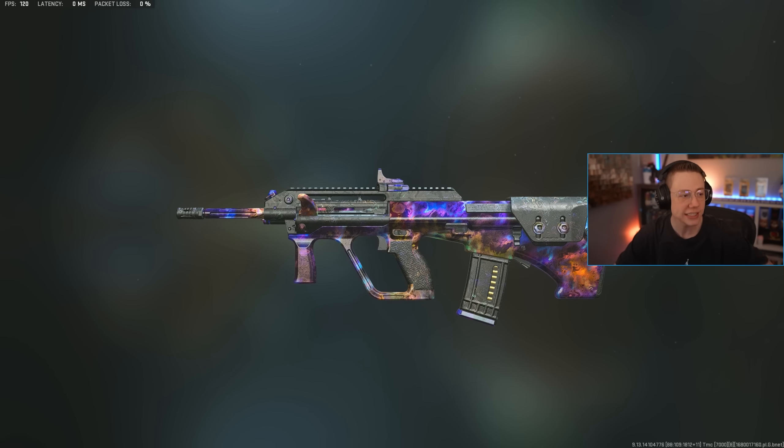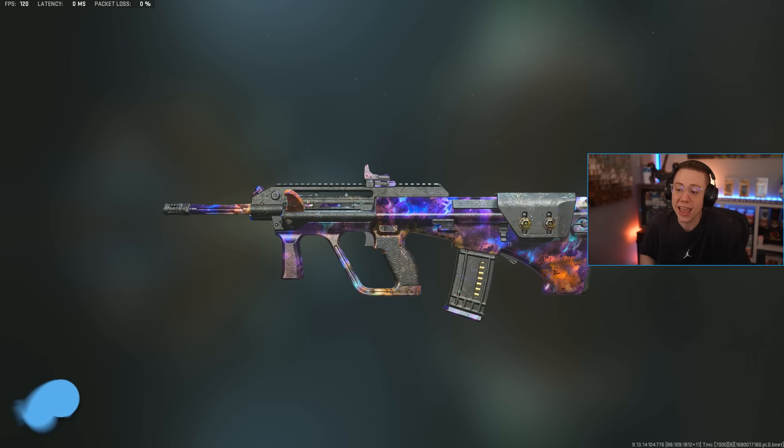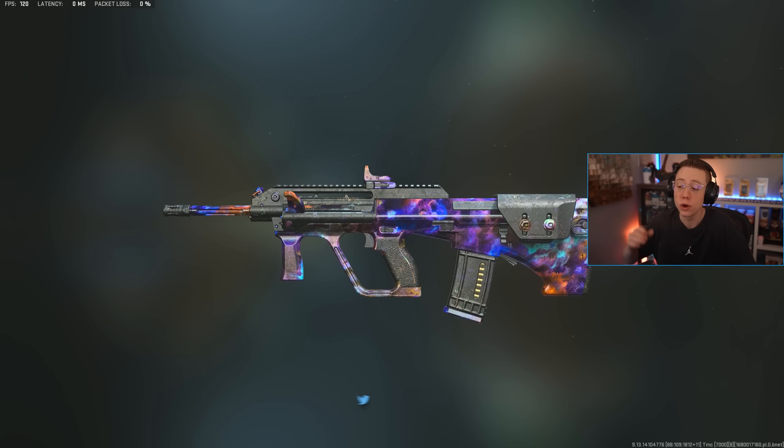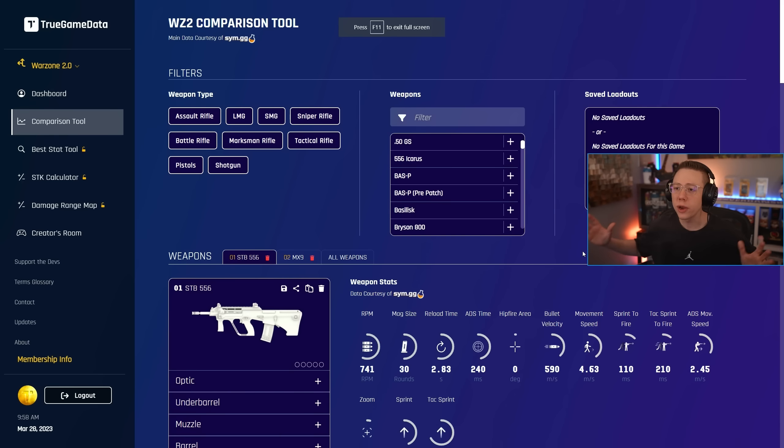A lot of the SMGs are very competitive right now — they've got the speed going for them, but their damage is all in the mid tier, all bunched up together. It turns out this rifle in particular, the STB 556, is a wildly practical SMG/AR hybrid when built for speed and aggression. We're here on True Game Data and let's look at the stats.